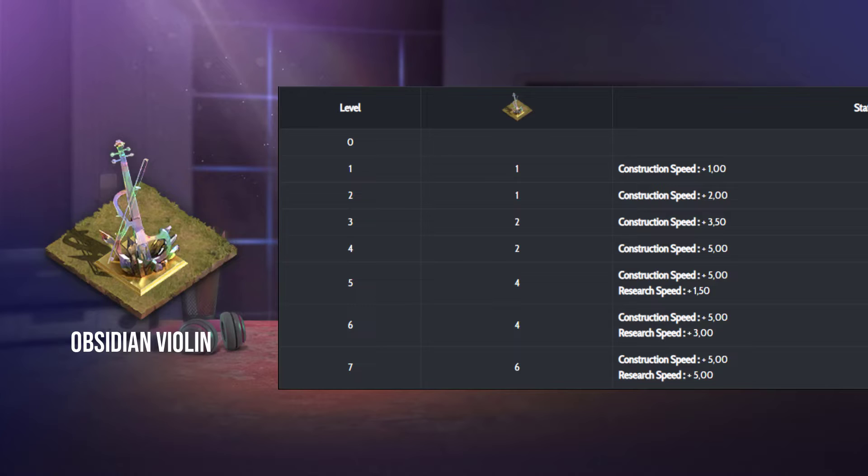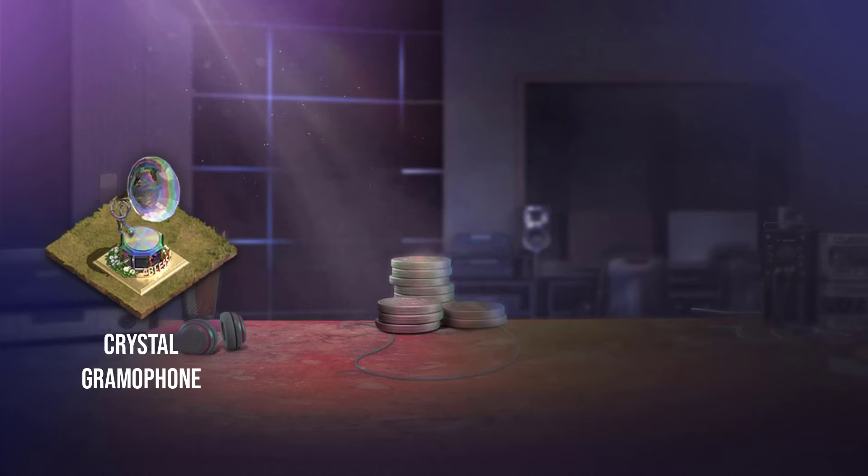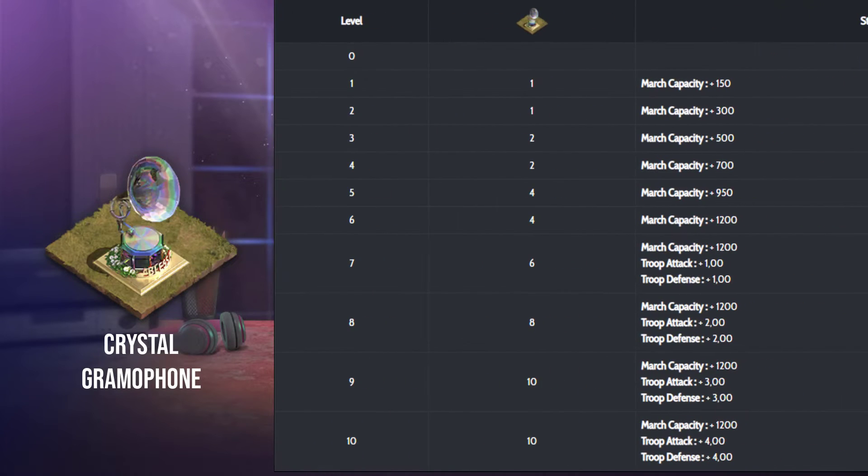New plasma, new troops — here we come! Concerning the third and last statue, it is again a PvP statue based on a phonograph. This one will increase your attack and defense of troops by a maximum of four percent, as well as your march capacity by 1200.